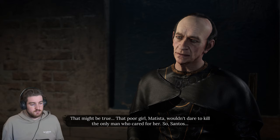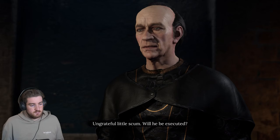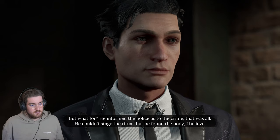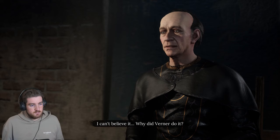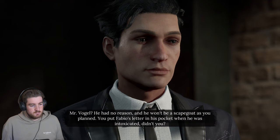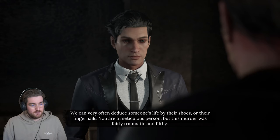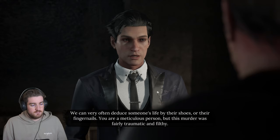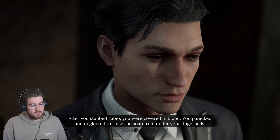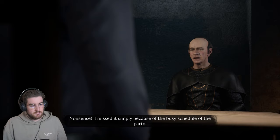'That poor girl Matista wouldn't dare kill the only man who cared for her. And Santos - Mr. Pinchetti snatched at the chance to solve his problems.' 'Will he be executed?' 'He informed the police - that was all. He couldn't stage the ritual but found the body.' 'Why did Werner do it?' 'He had no reason and won't be your scapegoat. You put Fabio's letter in his pocket when he was intoxicated. You are a meticulous person, but this murder was traumatic. After you stabbed Fabio, you were covered in blood - you panicked and neglected to rinse the soap from under your fingernails.'